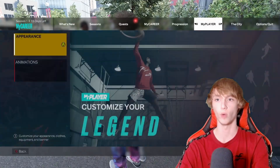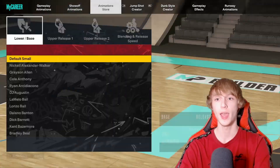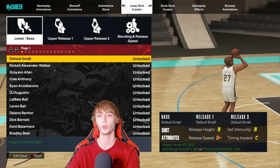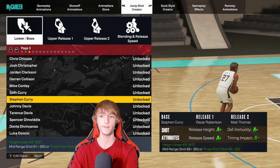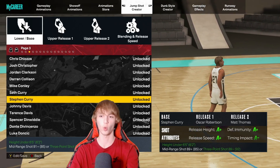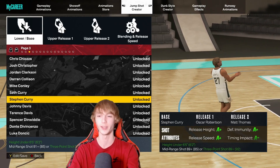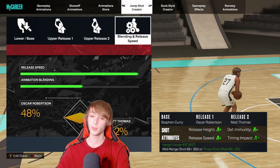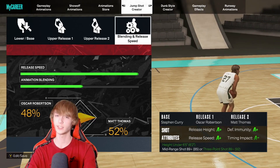That leads me into tip number two — we're going to head over to our animations. What I want you guys to do is head over to the jump shot creator first. You really just want to build the best jump shot for you. This is actually my favorite jump shot in the entire game — the one I was greening with. It has a very big green window and is for players under 6'5". I like base Stephen Curry with Oscar Robertson and Matt Thomas release two. Release speed is four out of four. Animation blend is 48 Oscar Robertson and 52 Matt Thomas.